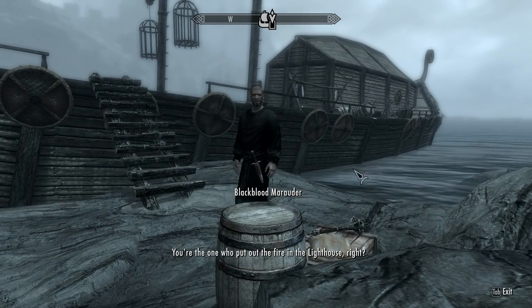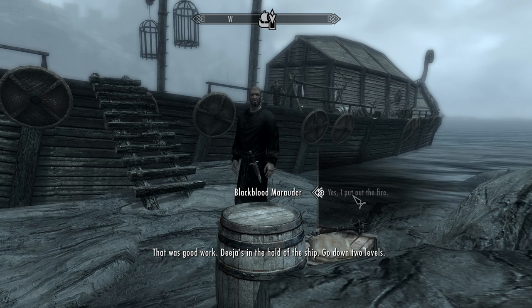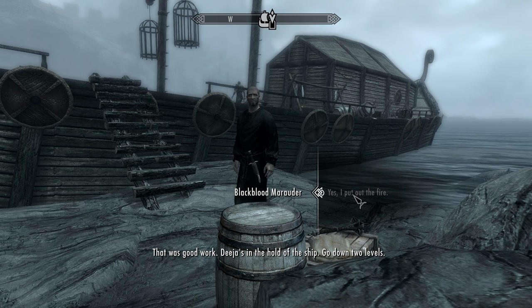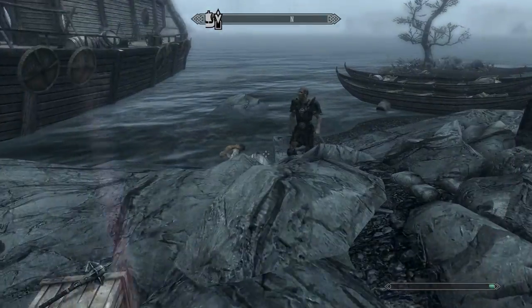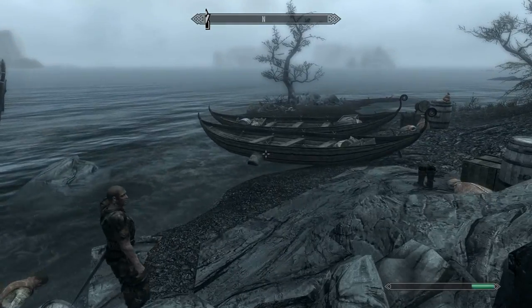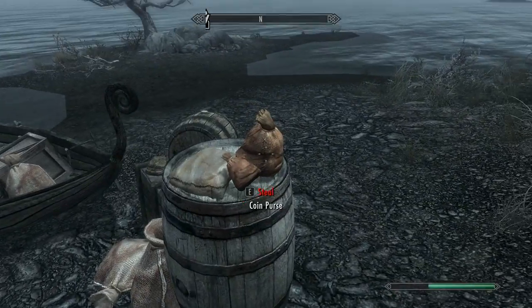You're the one who put out the fire in the lighthouse, right? Yes. That was good work. Deja's in the hold of the ship — go down two levels. All right then. Seems like there's a big bag of money over here.